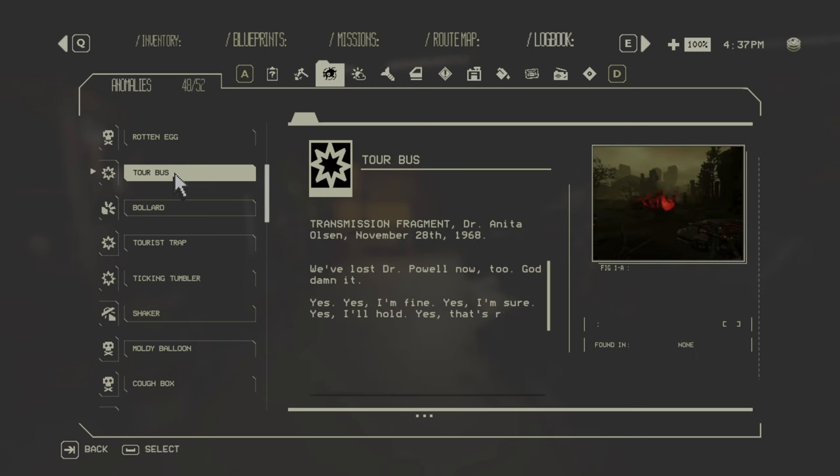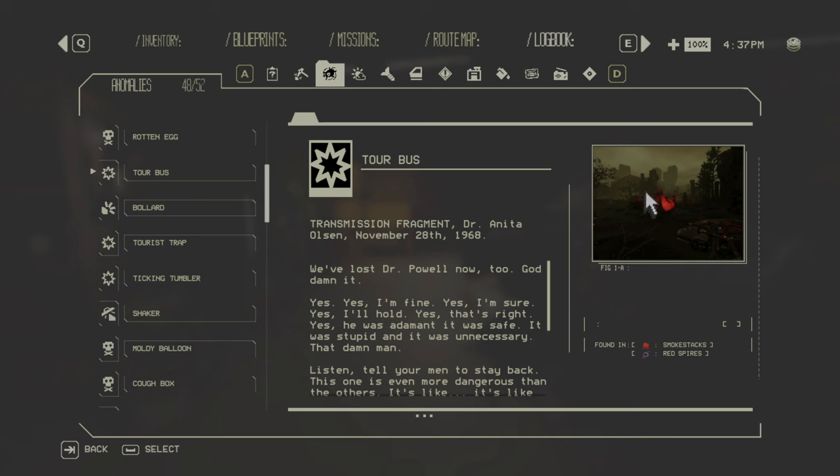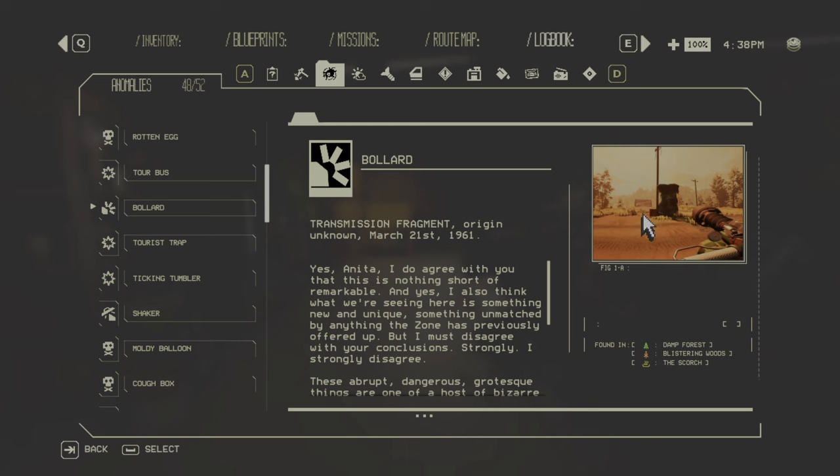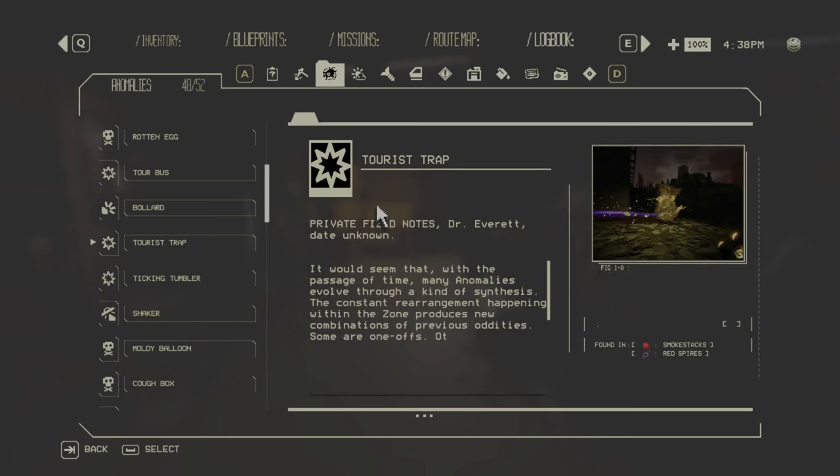Then the Tour Bus — just a group of tourists piled together. If you hit them with your car they will deal heavy damage. Smokestacks and red spires are zone three only. Then we have the Bollards — these pop up from the ground and try to flip your car, zone one and two only. The Tourist Trap is the same concept but with tourists on the bollards that come from the ground; it can flip your car and deal heavy damage, found only in zone three.